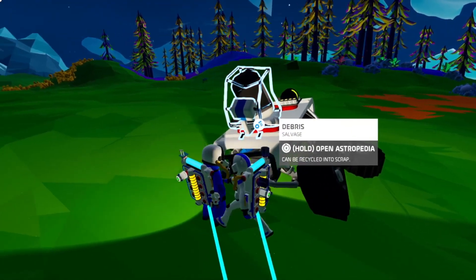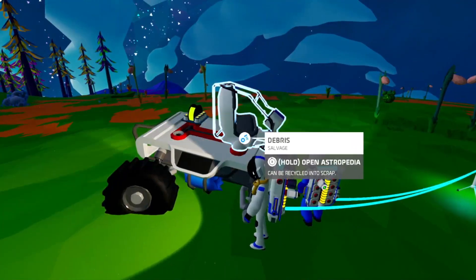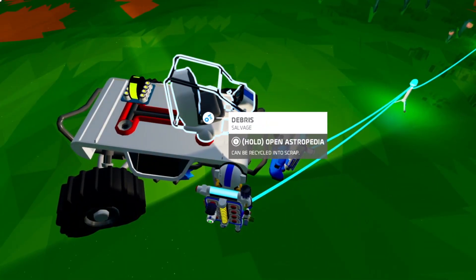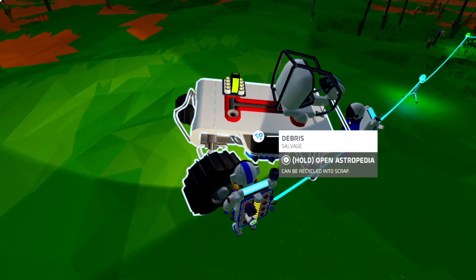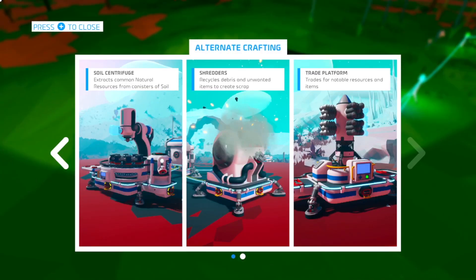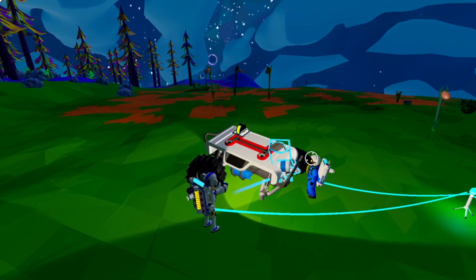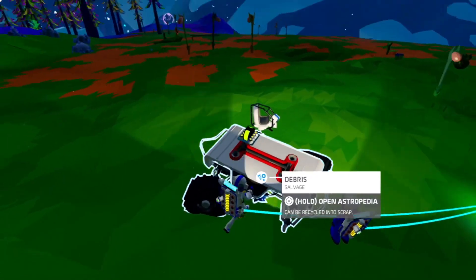Soil centrifuge. Where'd you get that from? Click X, hold X. I did, it just pulls up the encyclopedia. Well, that's what it says — we can salvage this and make it into stuff. It can be recycled into scrap. Can we carry it back? I can't. Okay, I think this thing's too big to pick up.